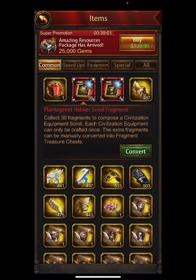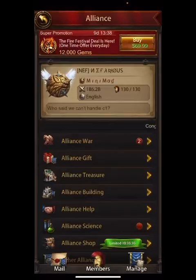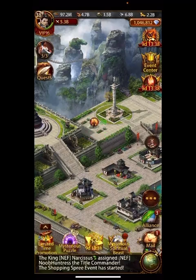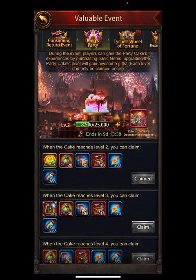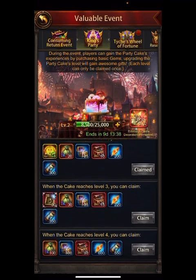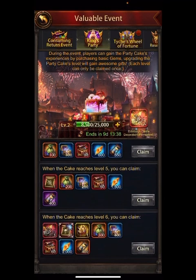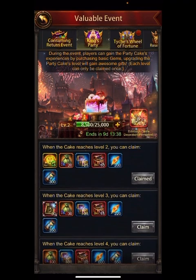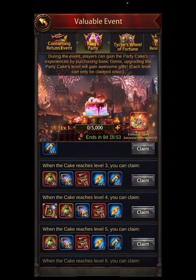Let's talk about some other things going on in the event. There are different cakes per server now, which is ridiculous. The big question is how much does it cost to get to the final cake on other servers? My server is continent one, server 68, and we go up to cake level six. At cake level three, we get the helmet.